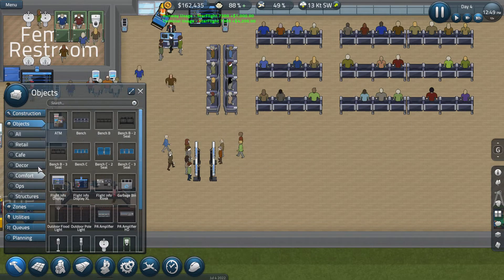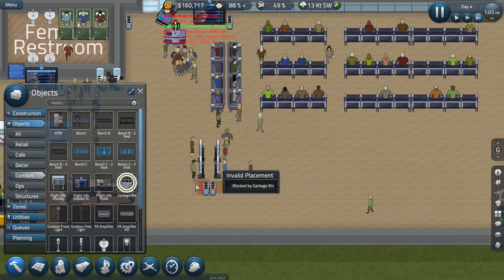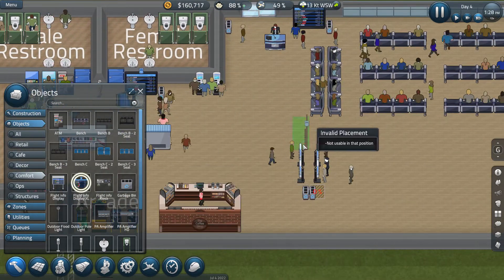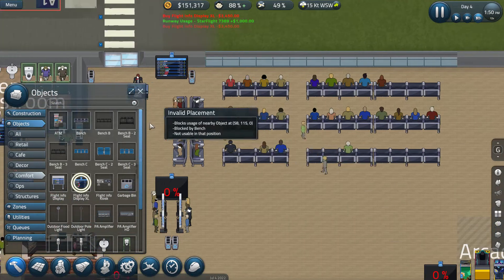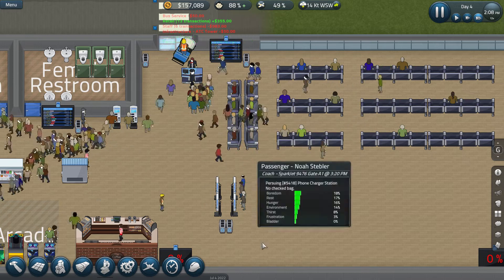Objects — the comfort section. Do we have an ATM anywhere? Yes we do — okay, we're good there. To me it seems like that's a good place for it, probably better there than here. Hopefully — cancel, there we go.